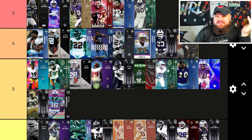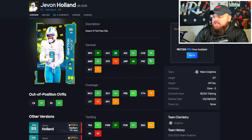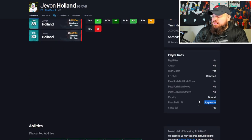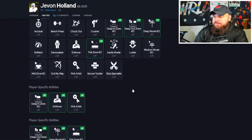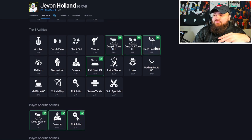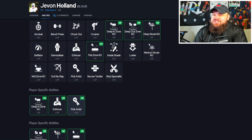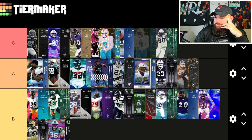Jevon Holland finally gets a big-time upgrade — 6'1", 97 speed, 95 acceleration, 90 play rec. 93 man, 94 zone. He has Play Ball and Air Aggressive, which is really good. For abilities, he can get Pick Artist, Deep Out Zone KO, and Deep Route KO in a hybrid scheme. In a strict zone scheme, Deep Out, Pick Artist, and Flat Zone make him a great corner card too. For safety, I'd go Pick Artist, Deep Out Zone KO, and potentially Mid Zone for two AP.